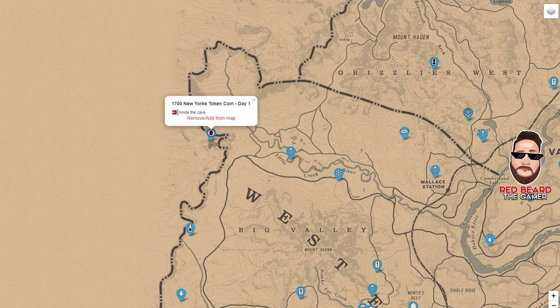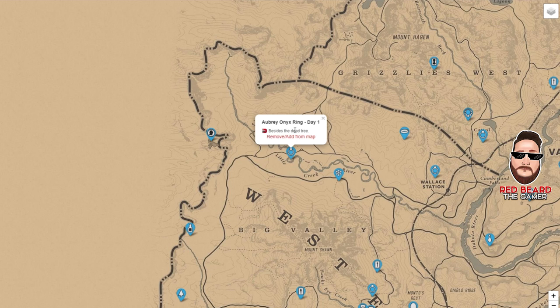Each icon on the map shows you exactly what something is. This one is actually a coin — it tells you you need a metal detector, shown by the little magnet icon. Once you've picked it up you can remove it off your map. This one here is an onyx ring — same thing, you'll need a metal detector. Beside it says 'day one,' showing you what day you're on. A lot of people know this, but some might not: when you go to areas the collectibles are there, then they disappear.